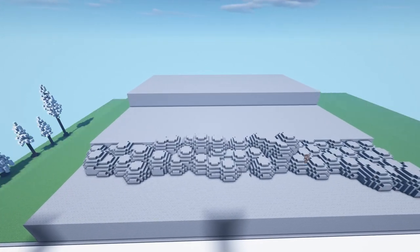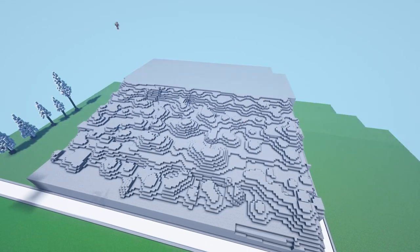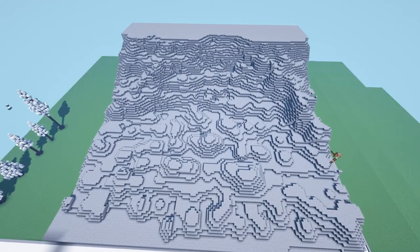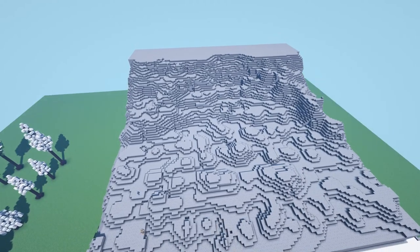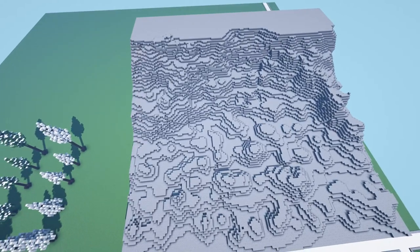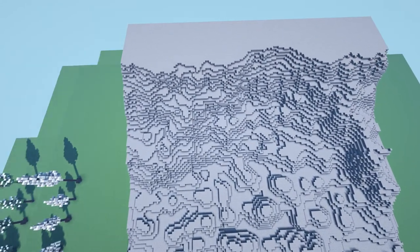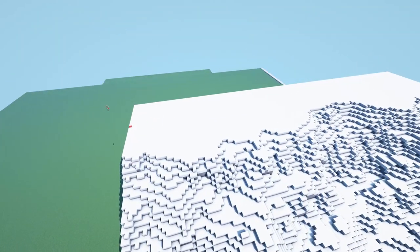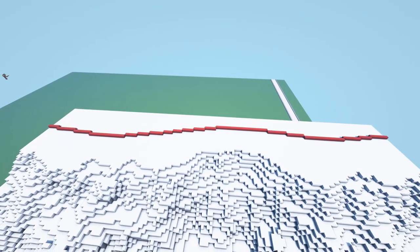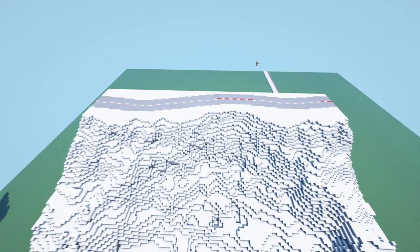I started out with the terrain. Normally I have terrain already because I'm building in a town or somewhere that already exists, but this time it was a winter terrain and those are pretty rare, so I made my own. I started out with a stone template and then started working on the world-edit stuff. After I had the terrain I had to make a road, because why would you have a house without a road? I made it and some power lines.